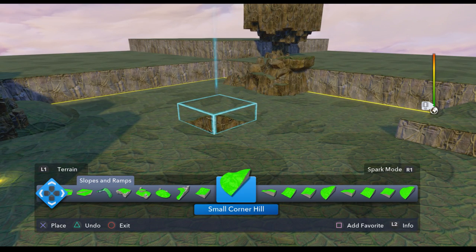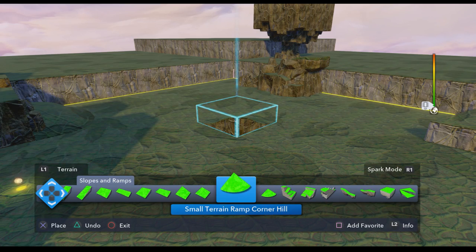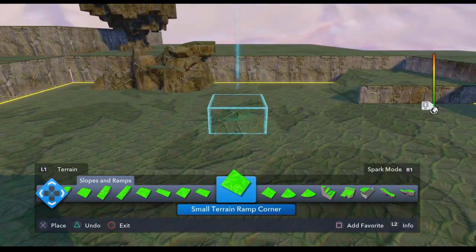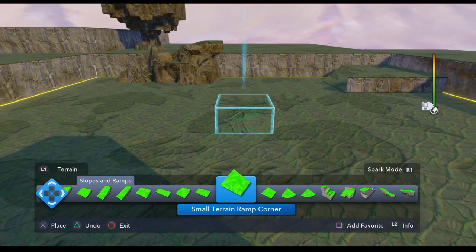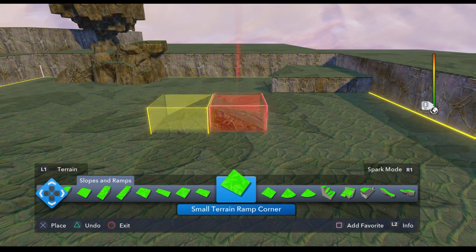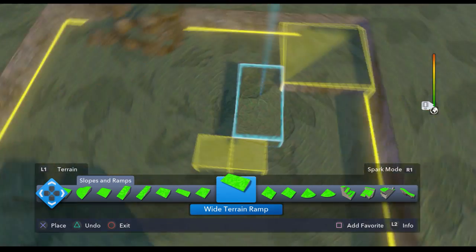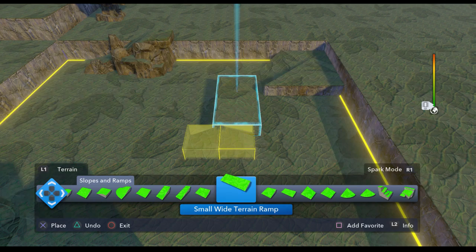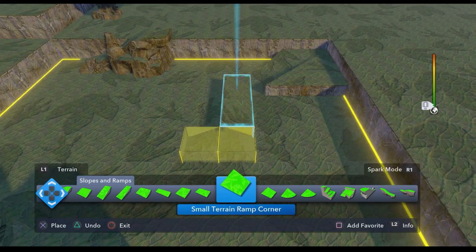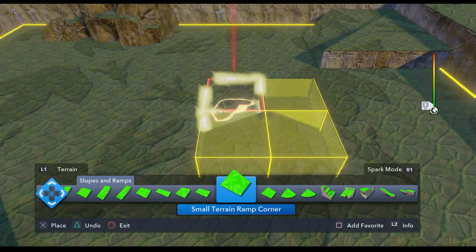Because in the last game, I think all you had were the huge slopes, which were kind of limiting — maybe a little bit too big. I'm noticing a lot of new pieces here. Let's see what this kind of looks like. I'm going to kind of connect them all together. All sorts of new pieces. I'm just going to do a little tiny hill over here — it's a pointy hill.